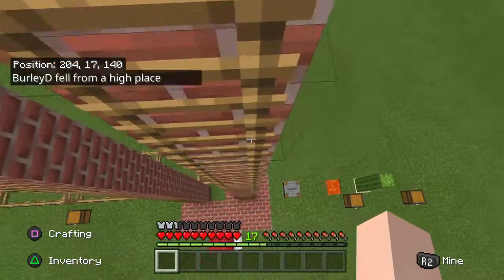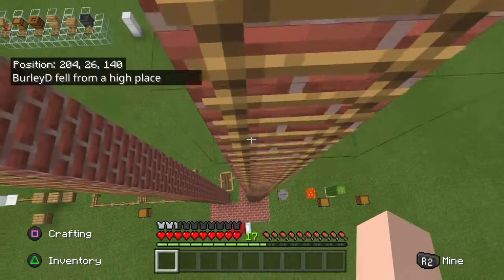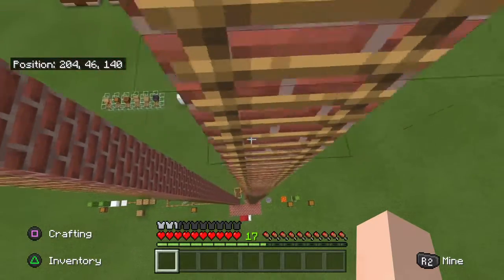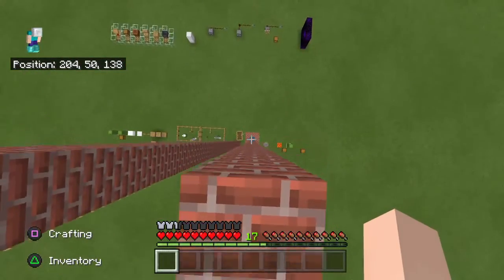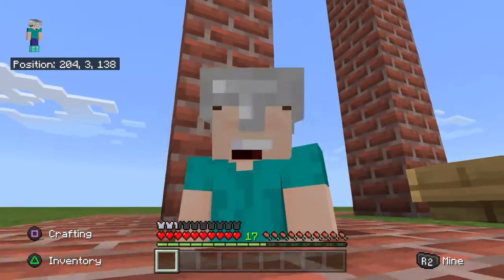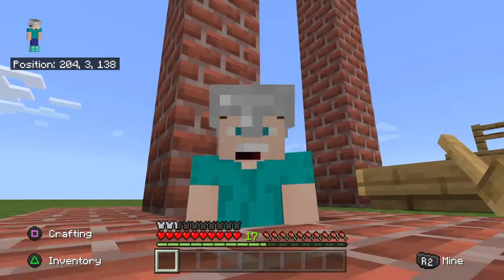Apparently you can land in one block high water sources. One meter of water in real life and you just break your legs. If I land this right — ta-da! One meter of water, successfully dropped.